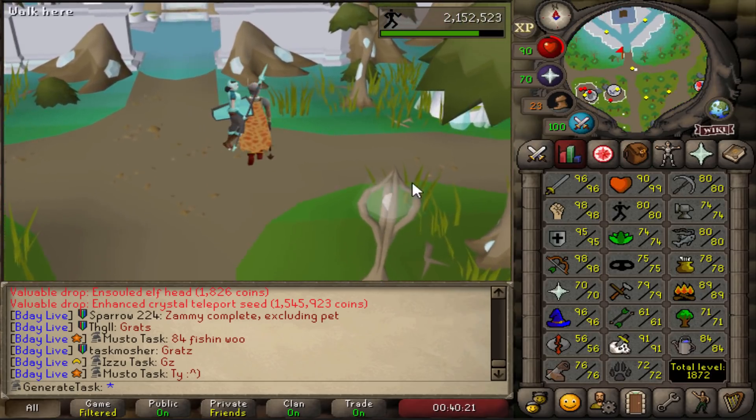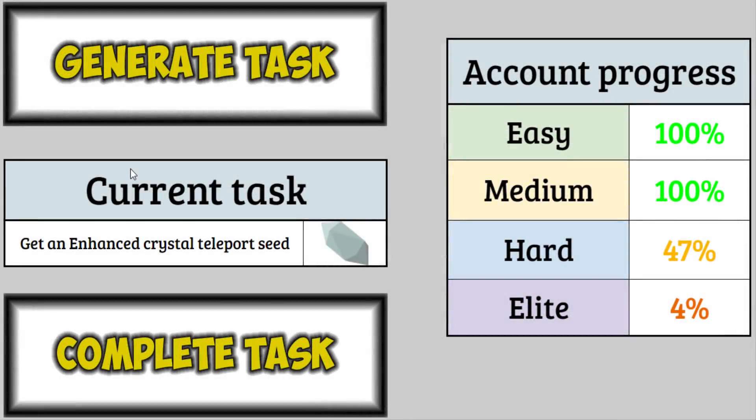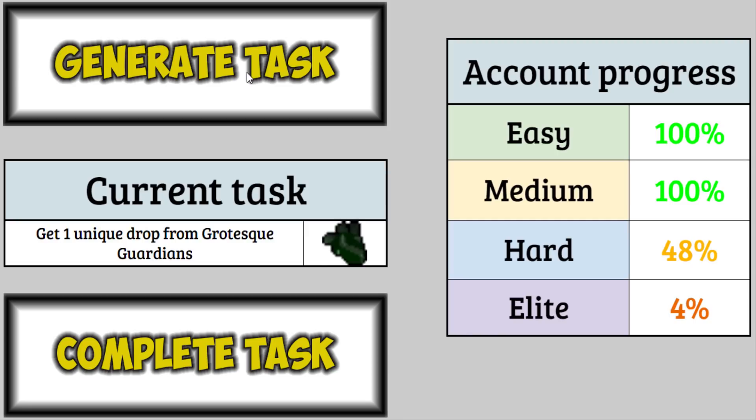Task has been completed and we can move on to hopefully a really cool task now. After going double the drop rate, we finally got the Enhanced Crystal Teleport Seed, so we can complete our task — that is now 48% hard. The next task is Grotesque Guardians: get one unique drop from Grotesque Guardians. We've only done one kill for the medium tier before, but now it's time to actually grind these out. Let's go kill some Grotesque Guardians.